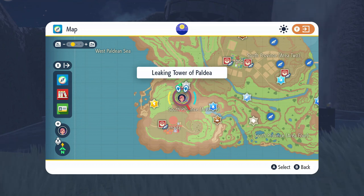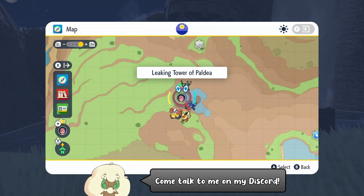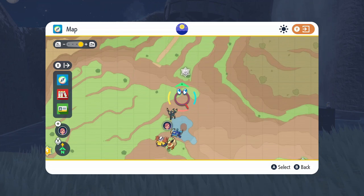Hello everybody, it's Techno here. Today I'm going to show you all four methods of finding TM30 Snarl and its recipe in Pokémon Scarlet and Violet. For the first method, fly on over to the Leaking Tower of Paldeia.